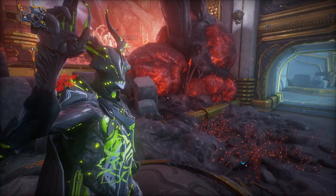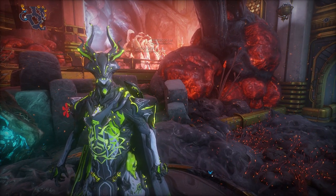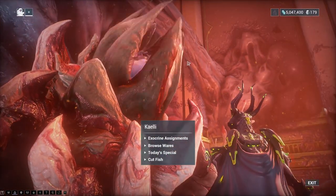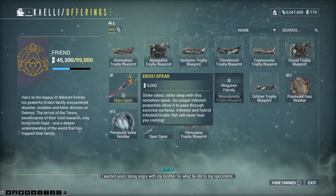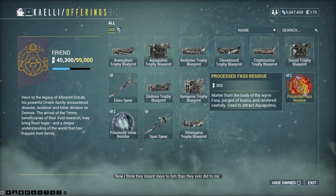Hello everyone, my name is Sanoin Killa and today I'll be showing you all the different types of fish you can catch in the Cambion Drift, where and how. Before we start fishing though, from the Sister you can buy the infested fishing spear — with it you can fish through the goo, so it's pretty much a must-have when fishing in this open world.